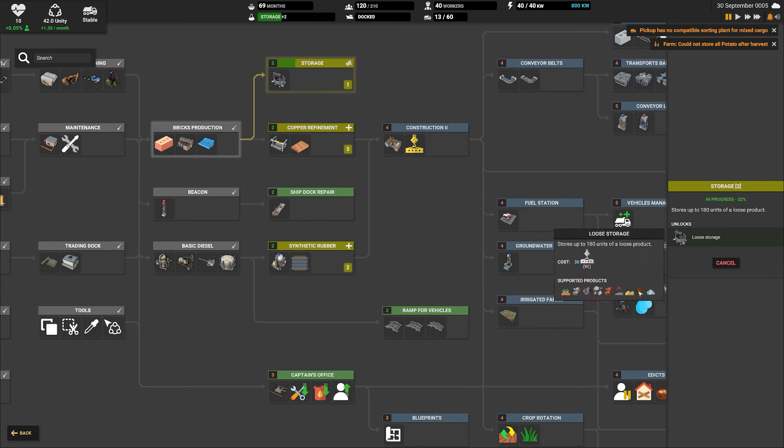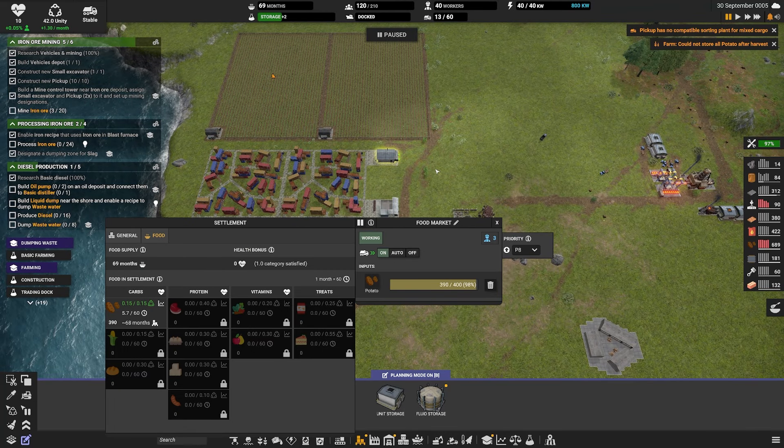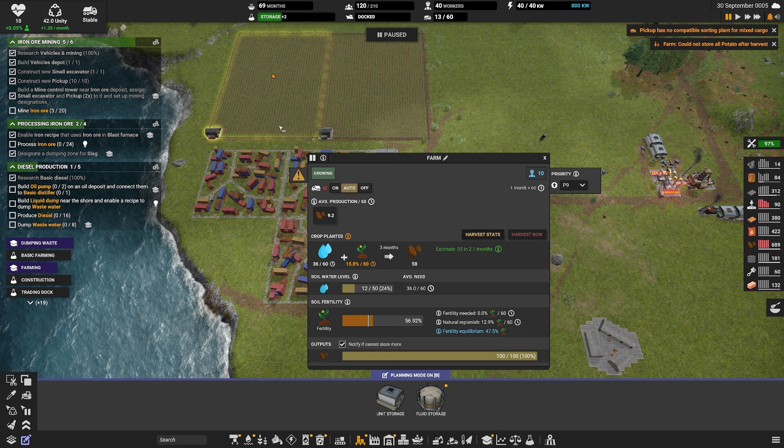I'm just going to very quickly check our trees. I'm going to tell it to start doing these ones next just because they're sort of in the way. I don't think you can prioritize them but we'll prioritize those ones after these. We don't have diesel production, so let's not get ahead of ourselves.